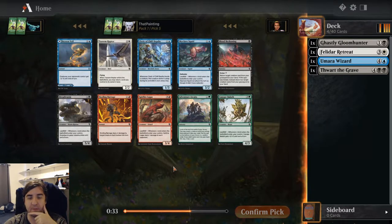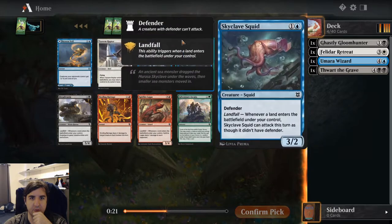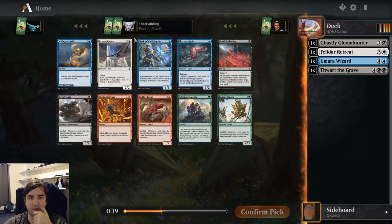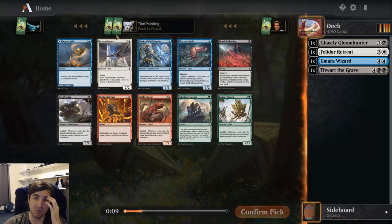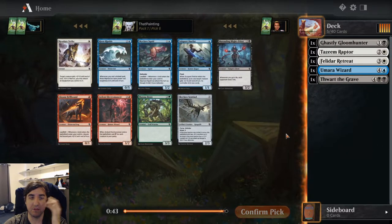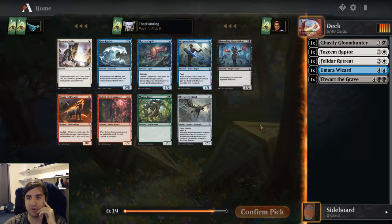There's another Tazeem Raptor, which I'd be happy to take. There's also a good blue card and some decent filler. Skyclave Squid is actually a bit better than it looks — it's going to trade most of the time, but it can trade for three-drops and a fair number of four-drops as well. It's still three power on a small creature, so that's not the worst.